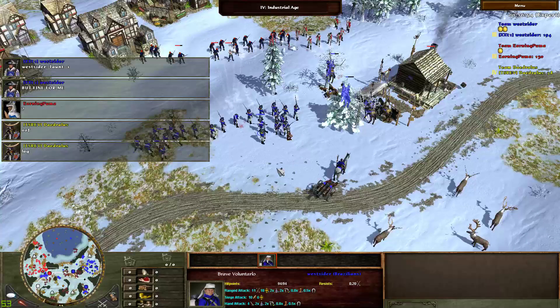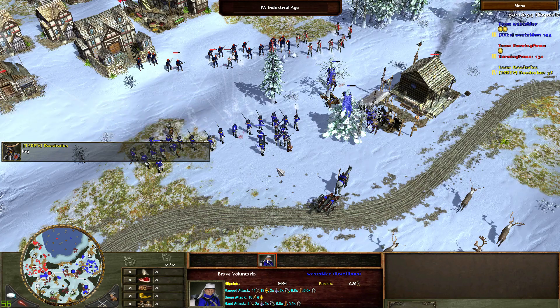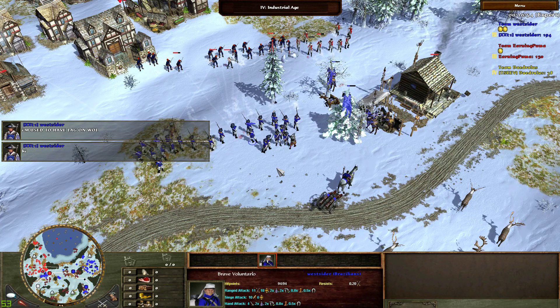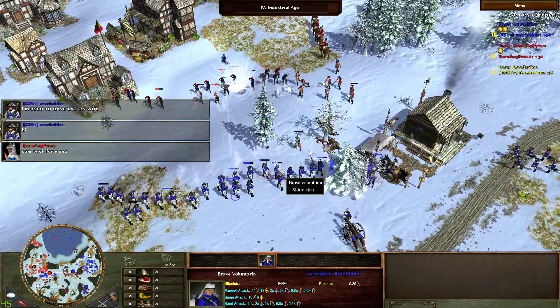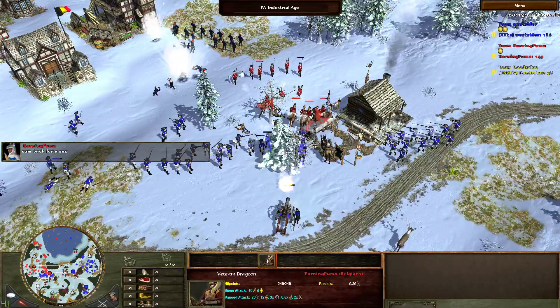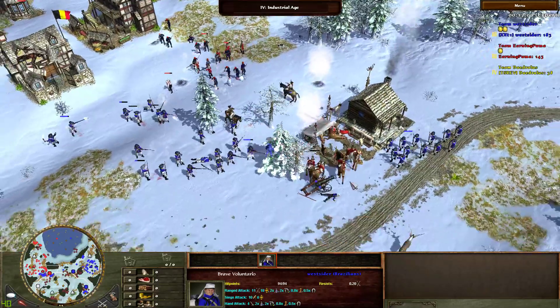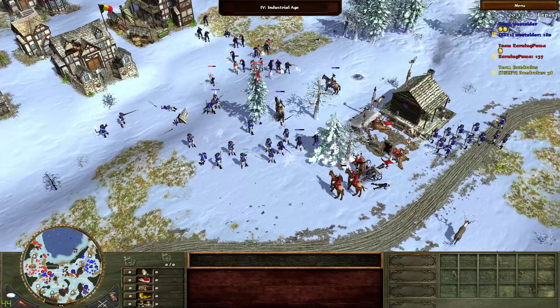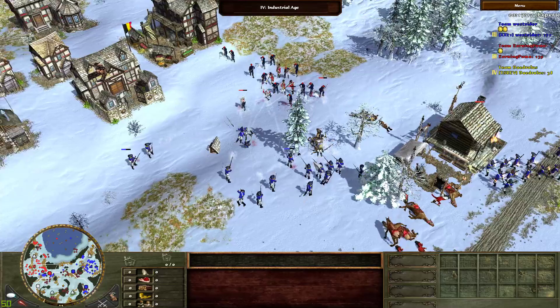We're having some lag — hopefully it passes. Alright, hopefully that was the last one. So the dragoons are going into the voluntarios — they are still skirmishers even if weak. The goons do manage to pick up the passivellante, but the goons will also go down with it. Montados are also down.